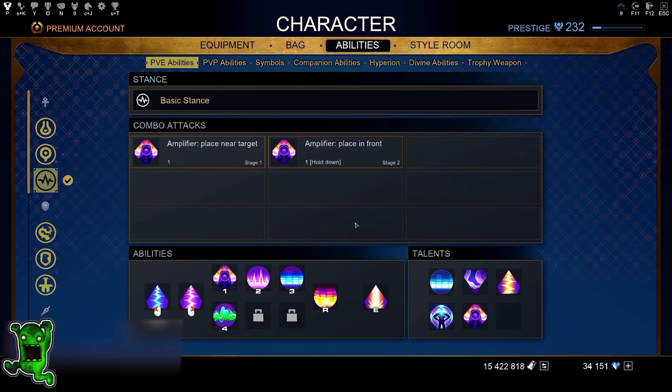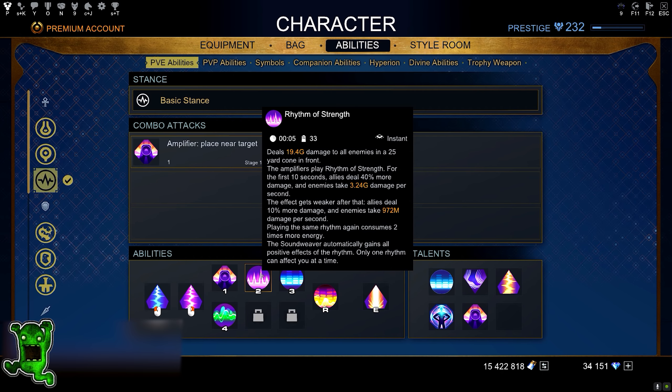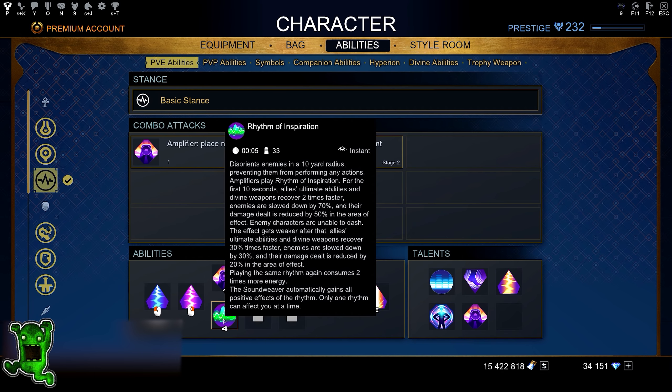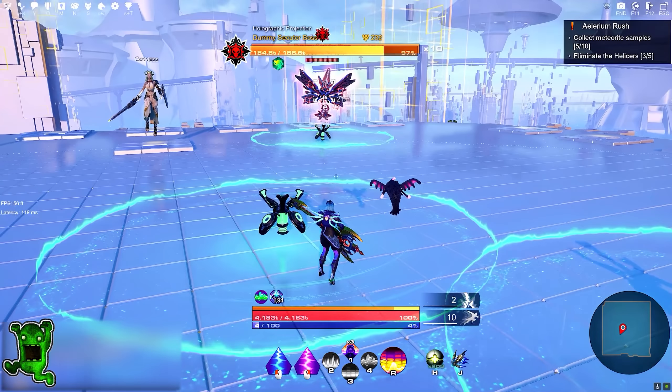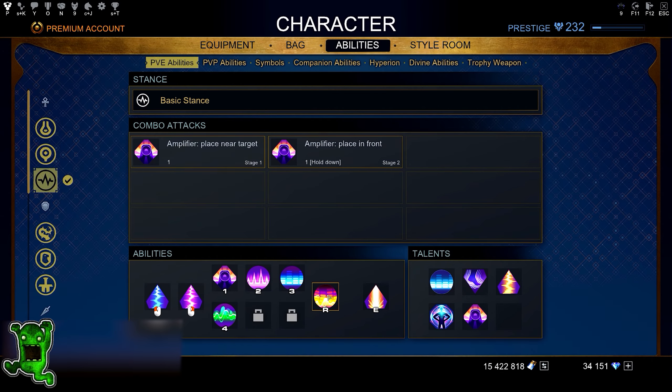The ultimate ability is Fiery Solo. It plays all three rhythms — Strength, Courage, and Inspiration — and all effects apply simultaneously to both enemies and allies. You can only play it for 10 seconds, but during that time you get 40% boosted damage, 30% damage reduction for allies, 40% more damage to the target, and the slowing and damage reduction effects from Inspiration. You have to press the right button matching the right color to keep it going, and you can only make three mistakes before it's interrupted.